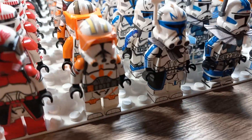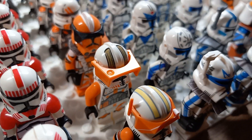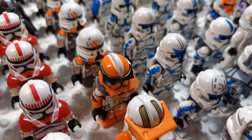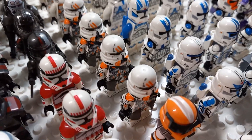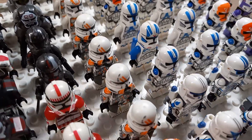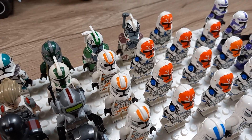Next up I have the 212th Attack Battalion. I have CAC Commander Cody in the front, then Lego Phase 2 Commander Cody, an inverted 212th from CAC as well, and then four airborne troopers from Mercari. I do love these prints — they look very nice.